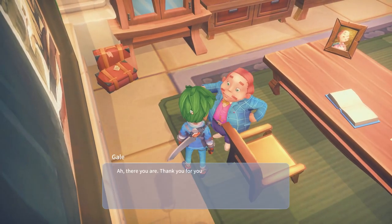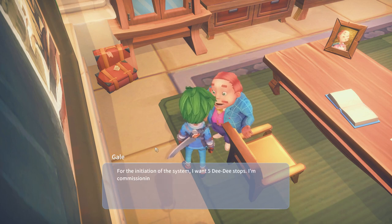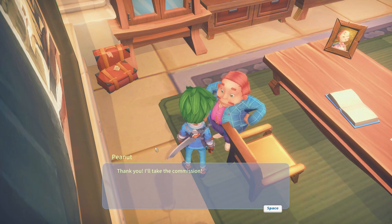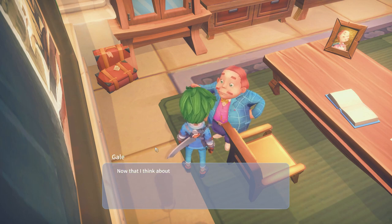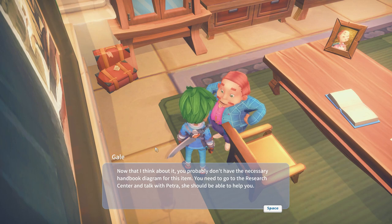There you are. Thank you for your help on completing the transport. Now that we have the vehicle, we need some stop signs to show folks where they can get on and off. For the initiation of the system, I want five DD stops. I'm commissioning you to build and place three of them. What do you say? Thank you, I'll take the commission - yeah, because I need the diagram on how to do it. You probably don't have the necessary handbook diagram for this item. You need to go to the research center and talk with Petra, she should be able to help you.